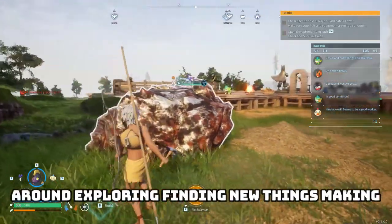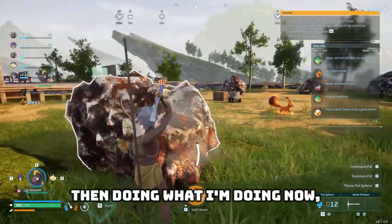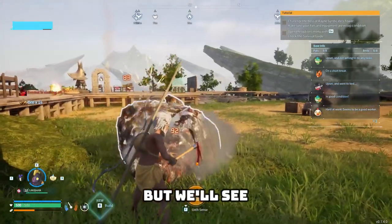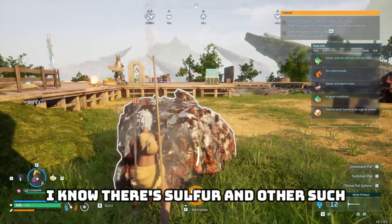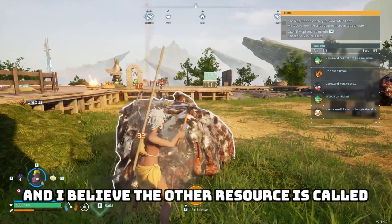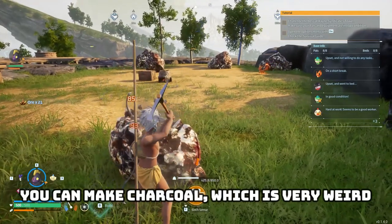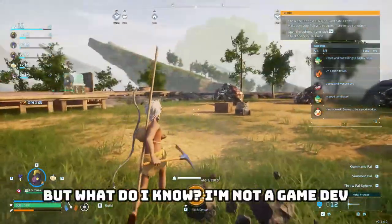I'd much rather be running around, exploring, finding new things, making friends — rather than what I'm doing now, which is mining, collecting resources. The hope is that this will only be necessary in the early phases of the game, but we'll see. I know there's sulfur and other materials to make gunpowder, and I believe the other resources are quartz, sulfur, and coal. You just find coal out in the world — you can't make it yourself. You can make charcoal, which is weird. But what do I know? I'm not a game dev.